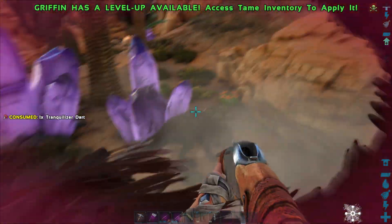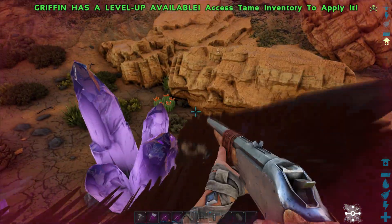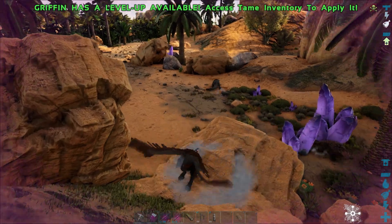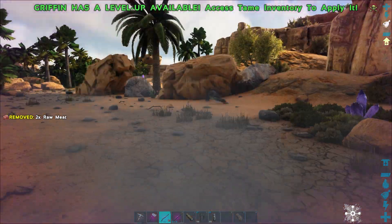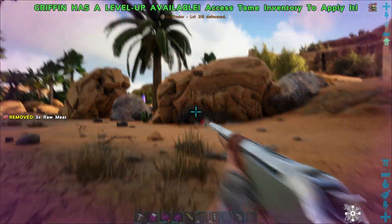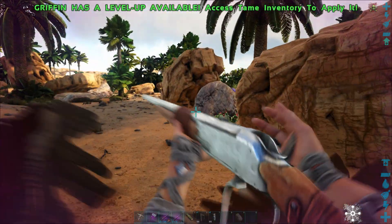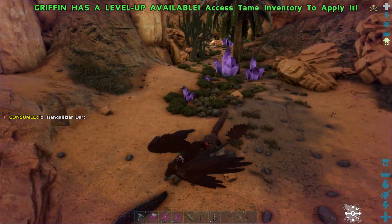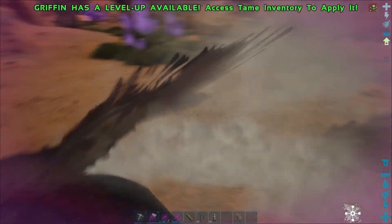It's running away — actually it was just baiting me. There is the Thorny Dragon fleeing away from me. So now I don't want to get off my griffin because I know that I will get mauled.